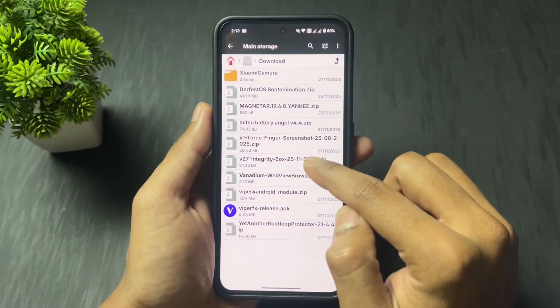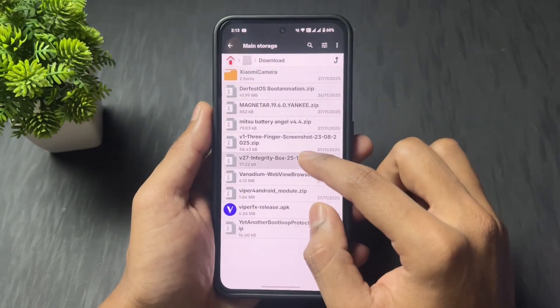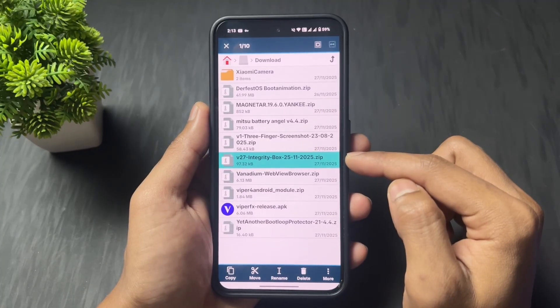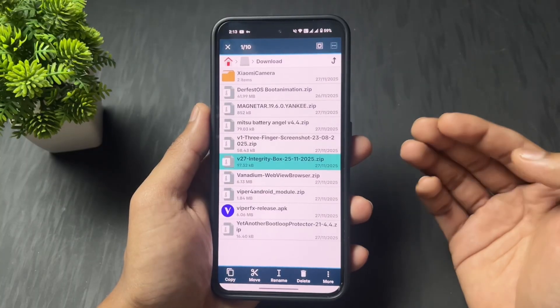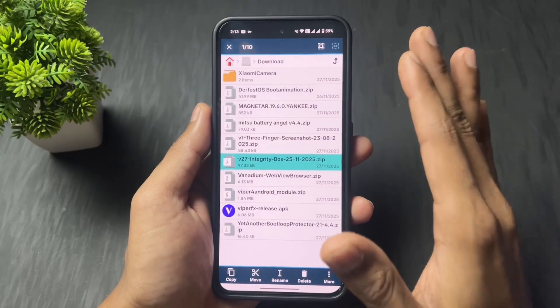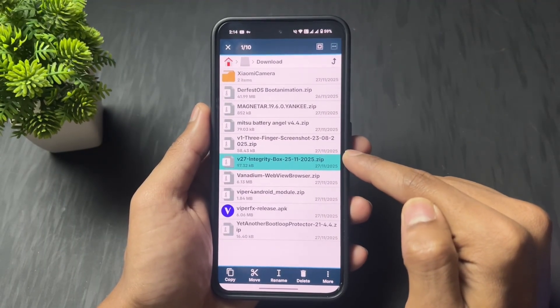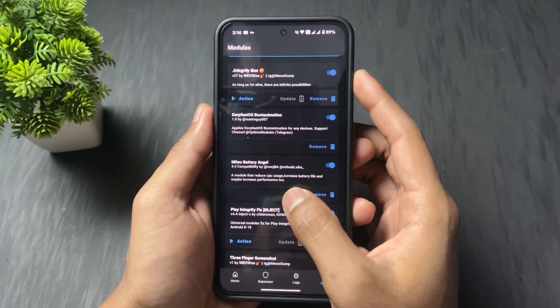Now let's talk about the second important Magisk module which is Integrity Box. This module helps you to hide your root detection problems and also helps you to fix your integrity issues like Play Integrity — in most cases your strong integrity and basic integrity. So it will help to fix your integrity, so definitely install this module if you are a rooted user.